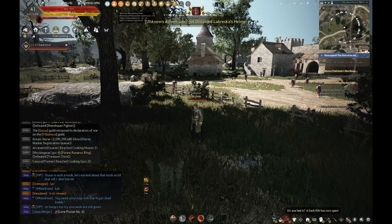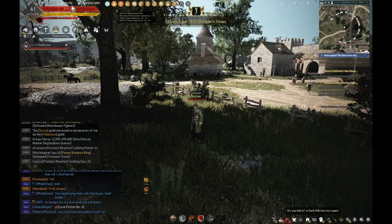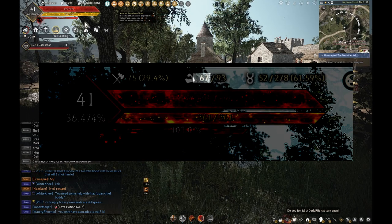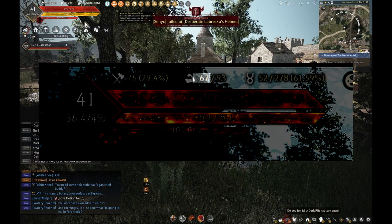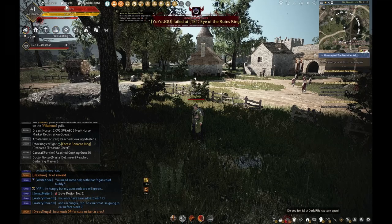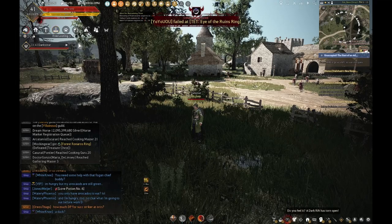If you look here, you can see there are two numbers for your energy. The number on the right is going to be the total energy that your account has. The number on the left is the energy that your current character has. So you can see right here that this character I am on has 93 out of 93 energy.